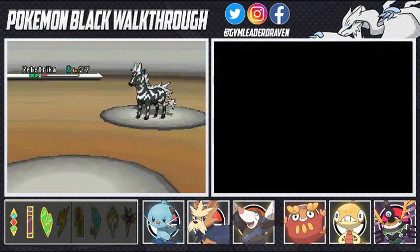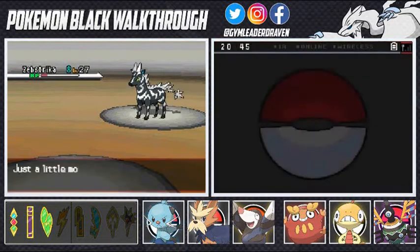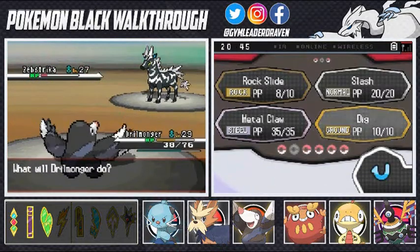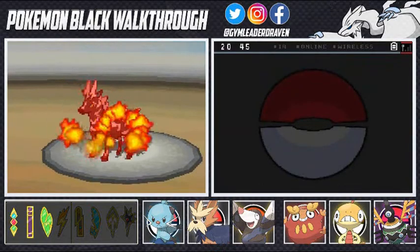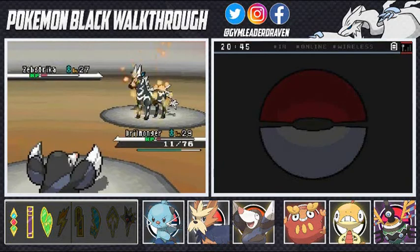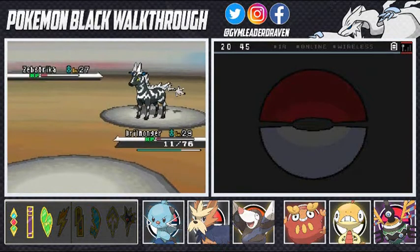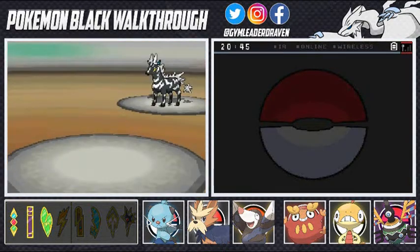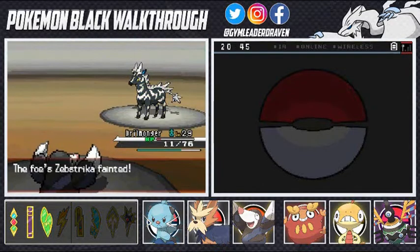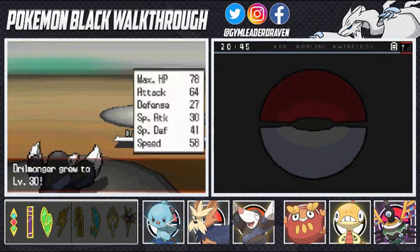Back to Drill Monger - you will not destroy me. Drill Monger should be faster, so let's use Dig. Dig makes us dodge Zebstrika's attack, then we come up and hit. Quick Attack is one of Zebstrika's speed-based moves but it doesn't matter - Dig finishes off Zebstrika! Drill Monger grows to level 30!